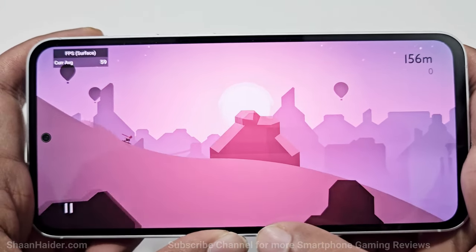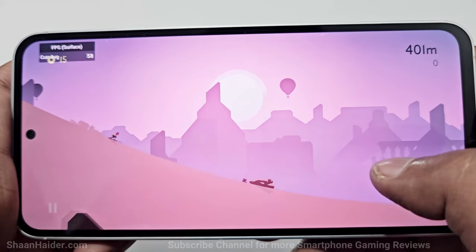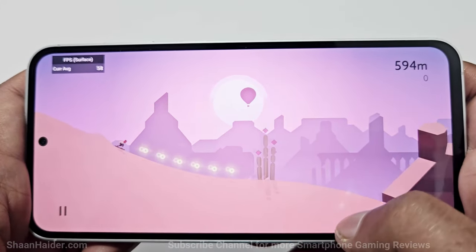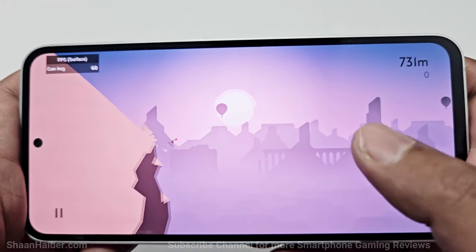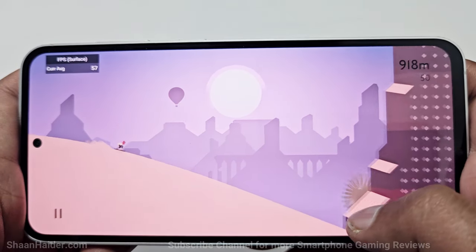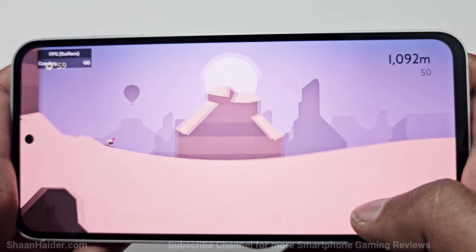The graphics quality in Alto's Odyssey is really nice, but as you can see we are getting around 60 FPS. This game supports up to 120 FPS very easily, but our Samsung Galaxy S23 FE is not fully compatible with this game, and because of that we are only getting 60 FPS while playing Alto's Odyssey on the S23 FE. But the gameplay is still pretty smooth and the graphics quality is really nice.